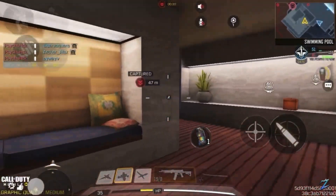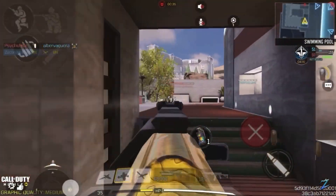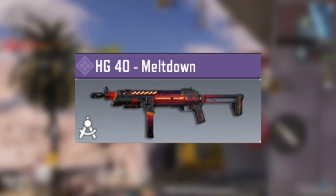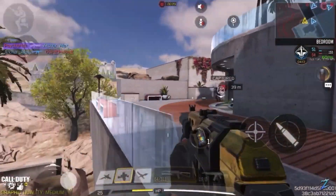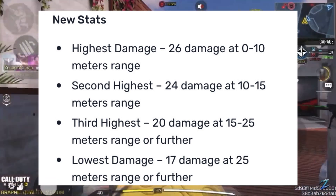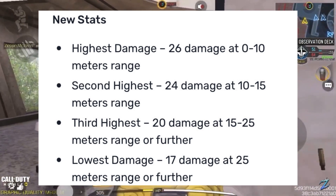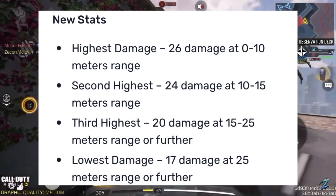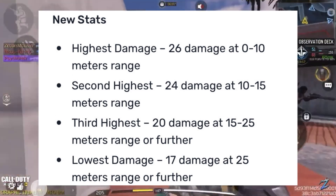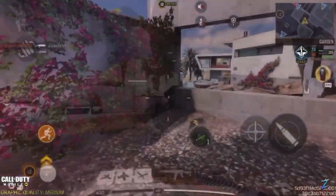The PDW also got changes: damage was increased, and it received buffs to hipfire accuracy, mobility, and ADS bullet spread. The HD4 got a damage buff too — at 0-10 meters it now does 26 damage (up from 25), at 10-15 meters it does 24 (up from 23), at 15-25 meters it now does 20 (up from 17), and beyond 25 meters it now does 17 damage.